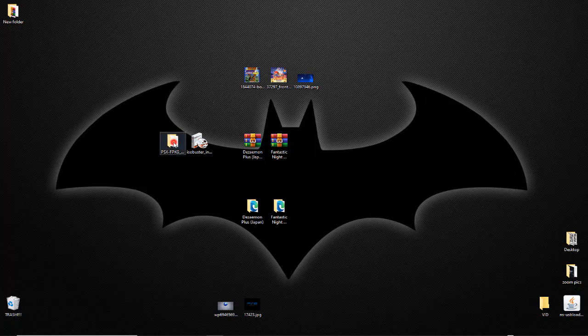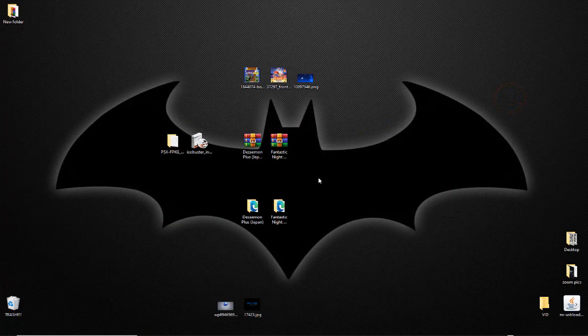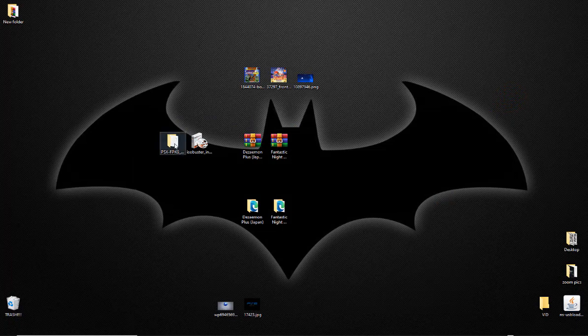First, you're going to need the program that converts your ISOs into a package file. You'll also sometimes need ISO Buster — when you download a game it may have multiple BIN files. For example, Fantastic Night Dreams here only has one BIN and one CUE file, which is fine. It has to be CUE and BIN format — it cannot be ISO format. Mine Plus has two BIN files, so I'll show you how to combine those into one BIN so you have one CUE and one BIN.